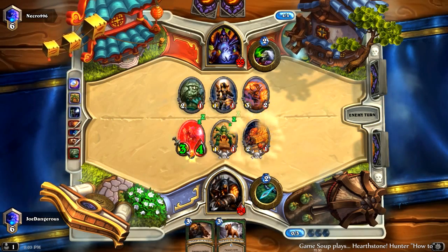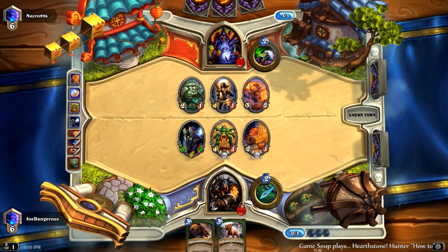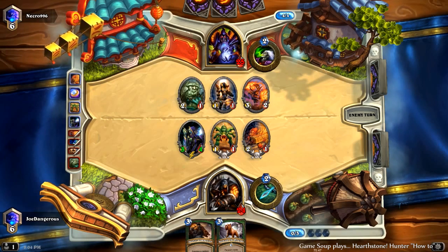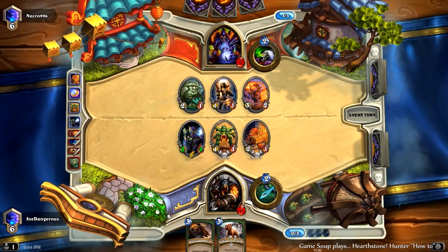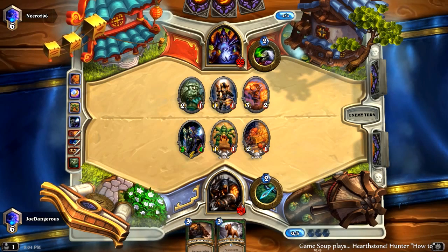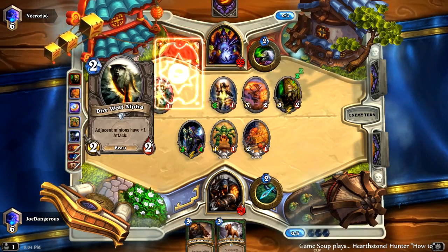Wow — so now we've got a board here and most of our guys trade for most of his guys. His Flame Imp can take out our 1/1, but he might want to use that Flame Imp to take down our Undertaker. He wants to clear our board right now. Zoo usually just wants to control the board. Zoo is more of a mid-range, maybe tempo deck for the most part.